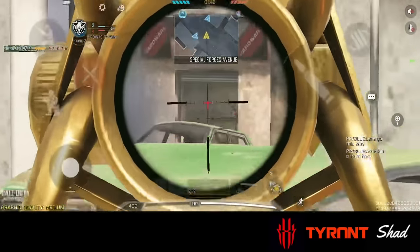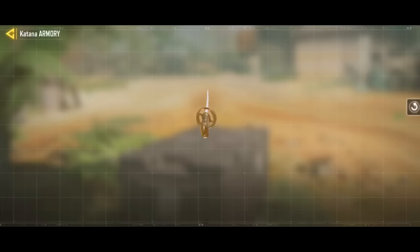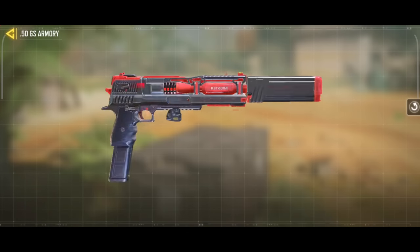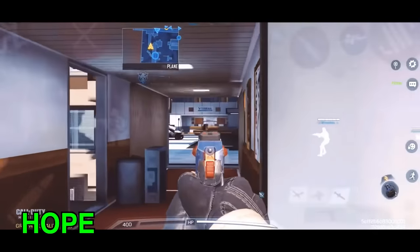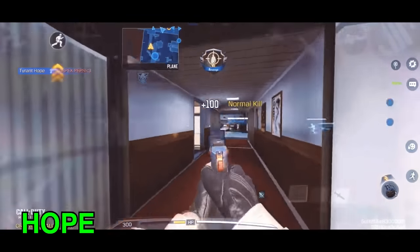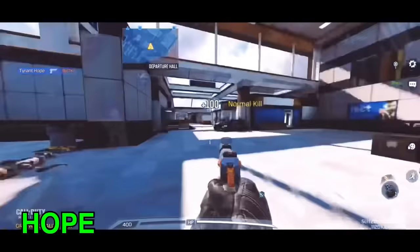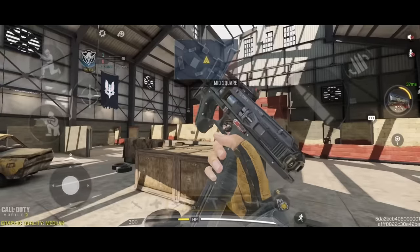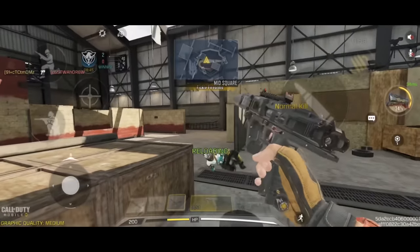Every sniper main will always miss a shot, no matter how good you are — this is where your secondary comes into play. The 50GS and the new Elkar 9 are the best pistols you should use. If overall versatility is what you care about, 50GS is the best as it has an absurd 2-shot potential if you can hit your shots. Elkar 9 is a better option if you miss your quickscope in close range and you want a sure finisher.